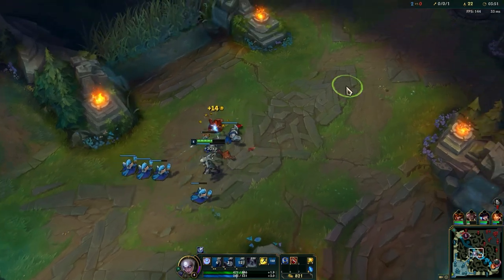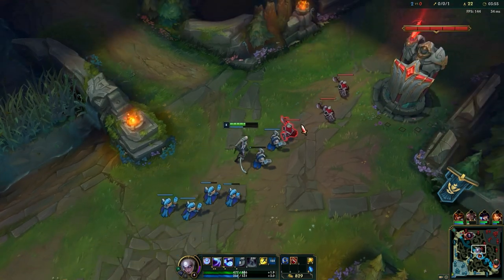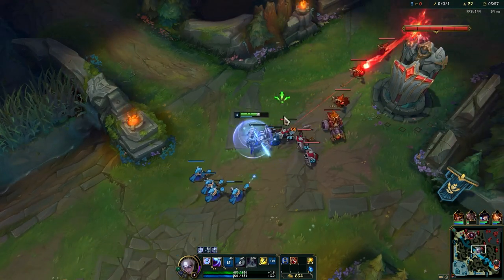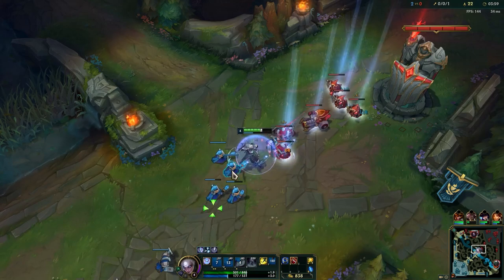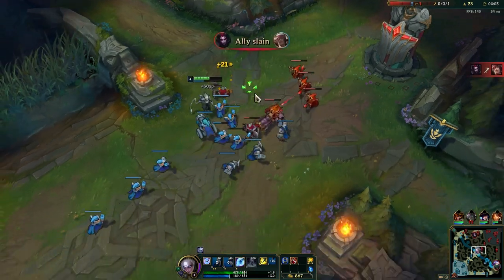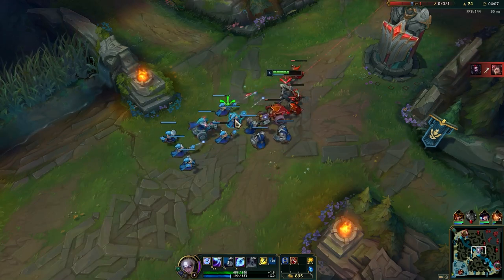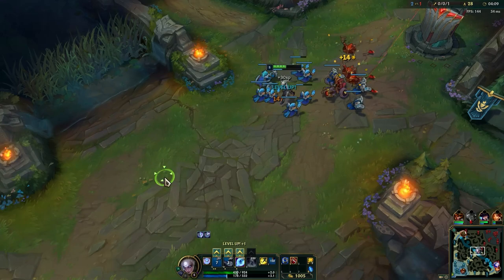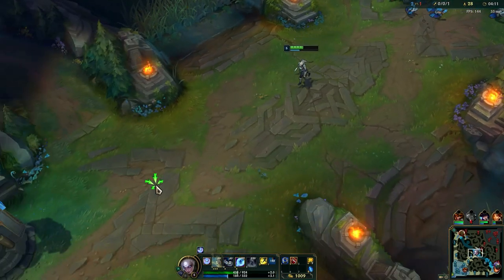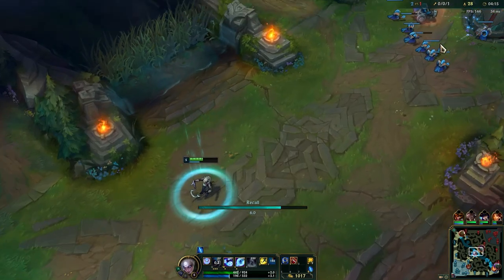Of course this passive also helps a lot when you want to push the wave, so use abilities between auto-attacks. W here, get a stack passive, then Q for more attack speed, get a stack passive again. Of course it is AoE, so you want to use it on as many minions as possible. We can go ahead and recall.